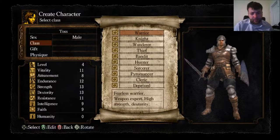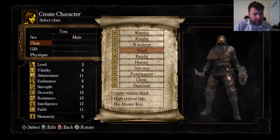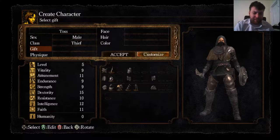Class. I want — in the beginning of the game you want Vitality, and it's going to be eventually Dexterity, so there's the two I'm looking for. Thief is probably the good one. Problem is obviously low Vitality, but we can pump that up. The thing I like about Thief is it's got Attunement out the door. It keeps the Strength down, which I want. Endurance is okay. Let's go Thief.